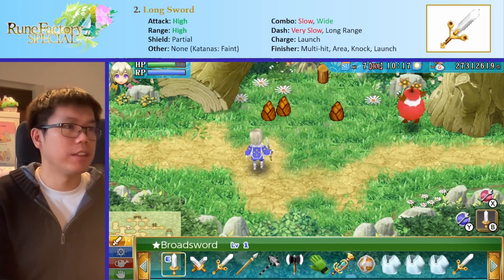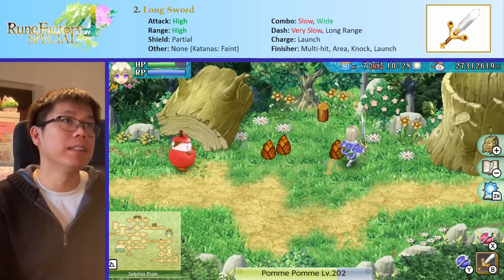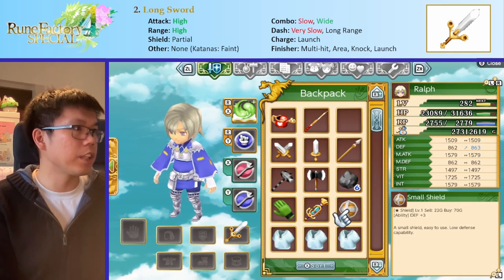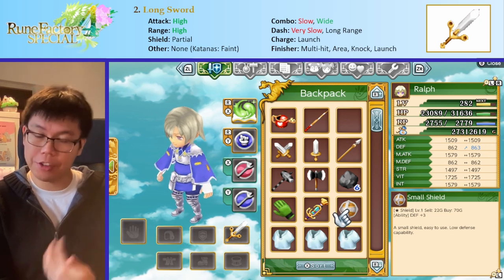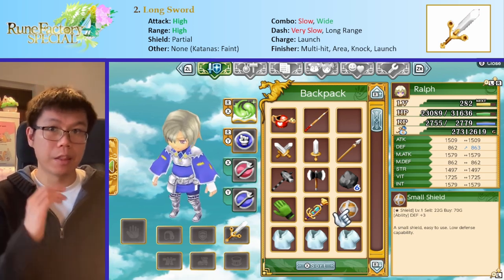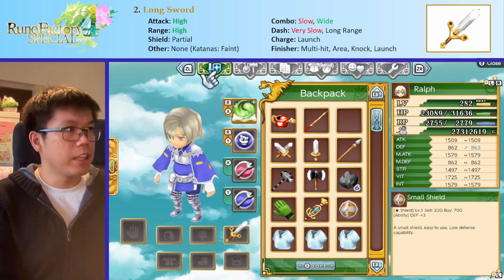The next option is the longsword. The first longsword is called the Claymore. I'm a bit biased because I love the longsword, but I'll try to keep that bias down. The longsword has quite high attack — usually the second or third highest in the game — and very large range; I can hit the enemy from pretty far away. It has partial shield bonuses. What partial shield bonuses means is that instead of gaining three defense, I would gain half of three rounded down, which is just one. But if my shield were to grant me resistances like earth or wind resistance, I would still get the full benefit, which is very, very good.